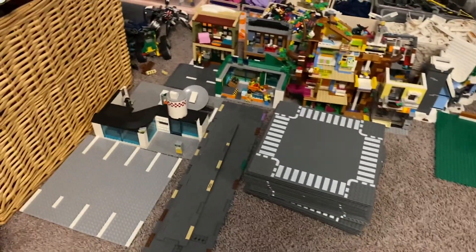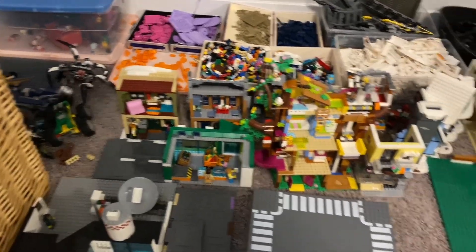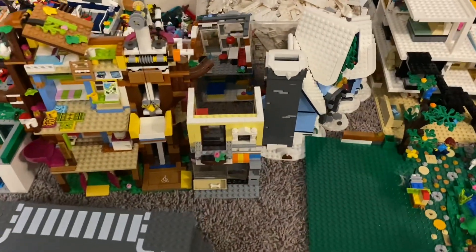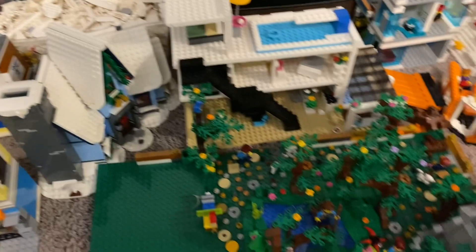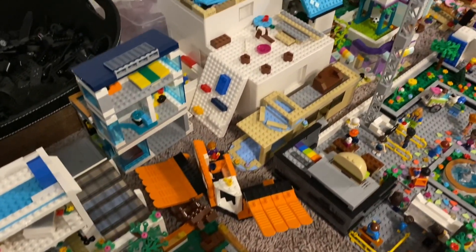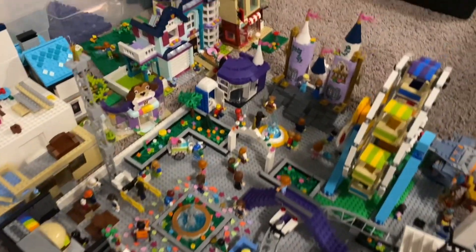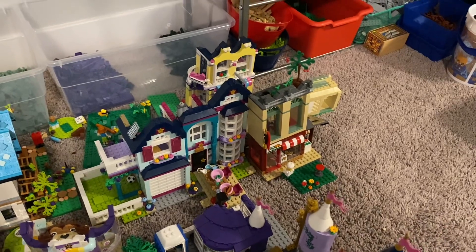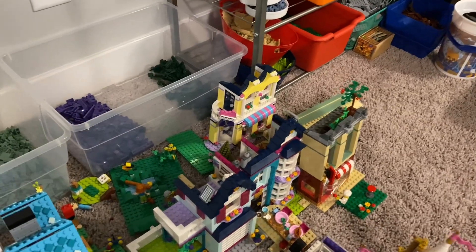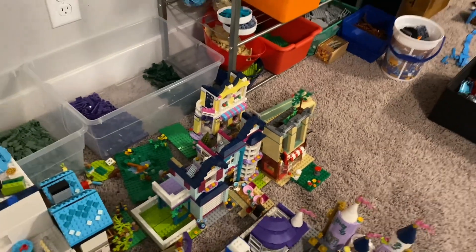Here we've got our big stack of roads, the airport, grocery store, some of the holiday stuff, the treehouse, part of the condo building. We've got the noodle shop, some houses, the forest, the cafe, a whole bunch of houses, and the amusement park — which is really big and was pretty heavy to move. We've got the pizzeria area and what I think was a clothing shop from the Friends set.